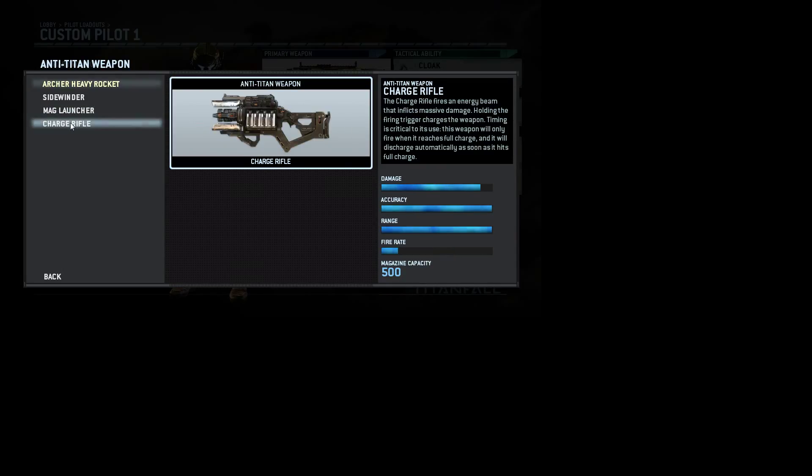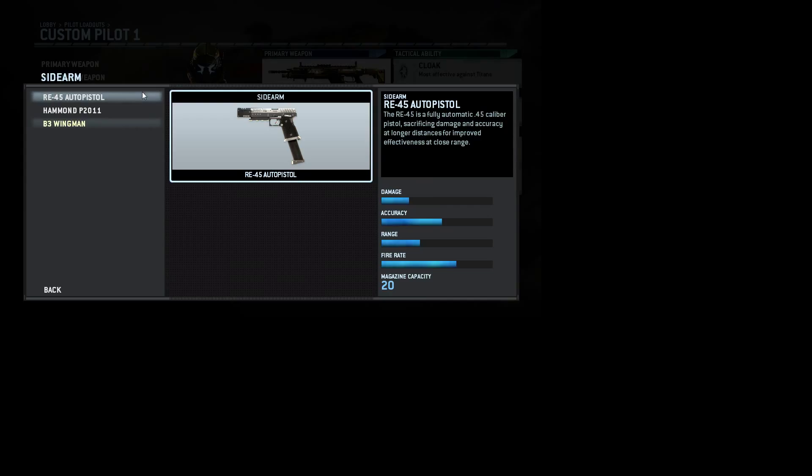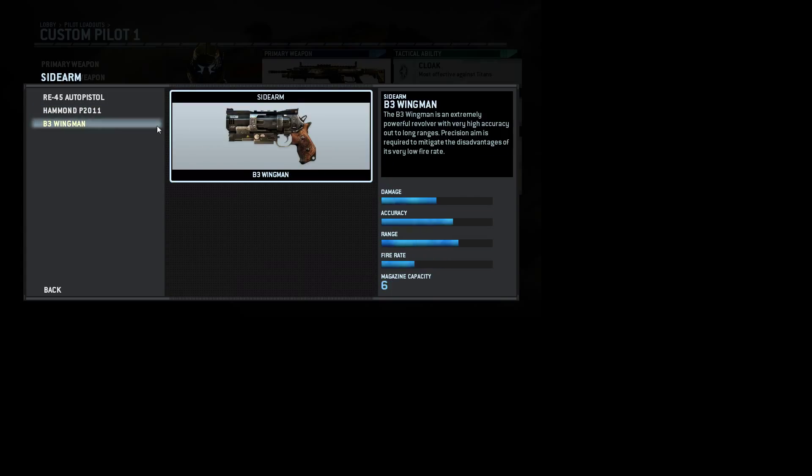Last is the Charge Rifle — you charge it up and see a giant laser beam fly and completely wreck the titan. It's not a lock-on. Next up is the sidearm. The Auto Pistol is an automatic pistol — shoots quickly. The Hammond is your everyday ordinary pistol, a bit slowed down but deals good damage. And you have a high-powered revolver, which deals tons of damage — that's the one I prefer.